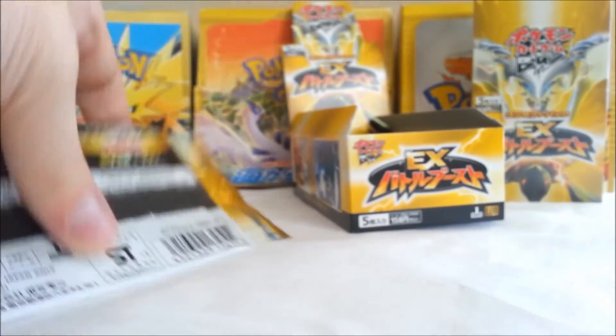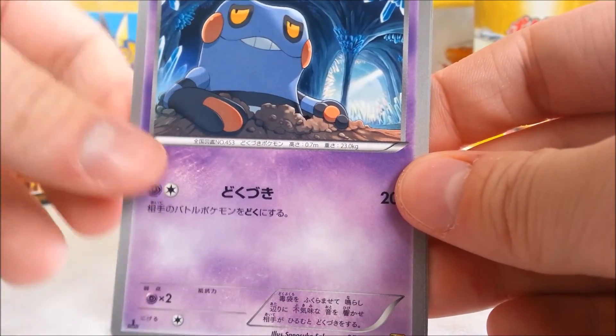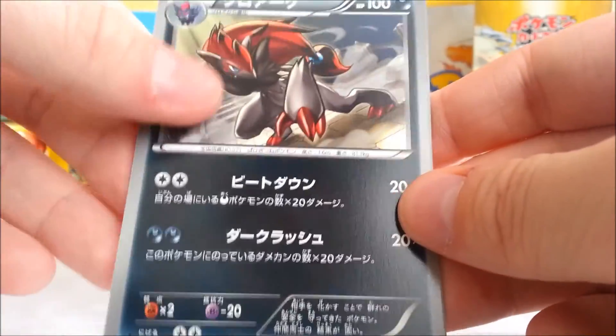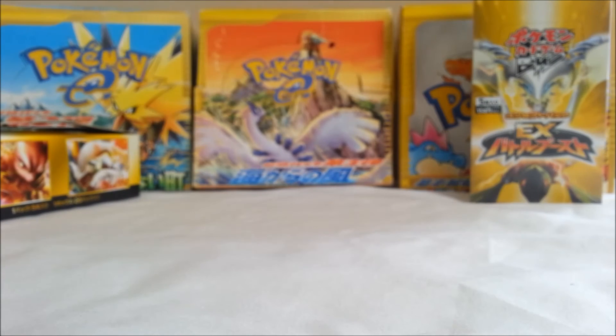I don't think there's anything special in this one. Alright, we got a Zorua, Oshawott, Croagunk. Oh that's cool — I have the holo version of this but not the regular. So that's cool. Zoroark and a Zatu. So it's the end of that box, you guys. Stay tuned for the next part, cause I got one last box to go through and then we're done. Thanks for watching everyone.